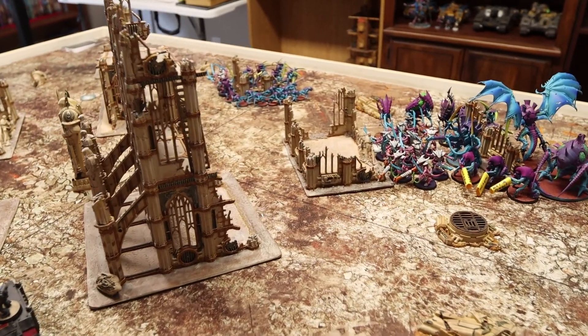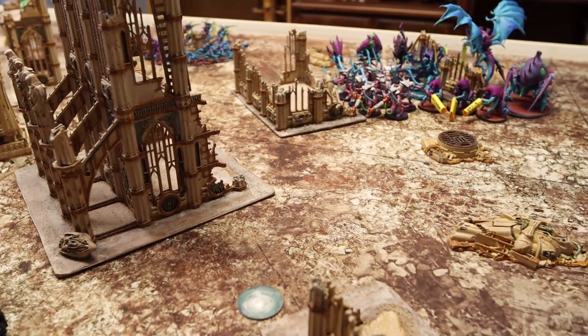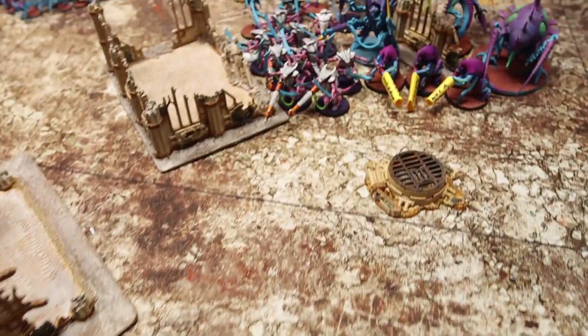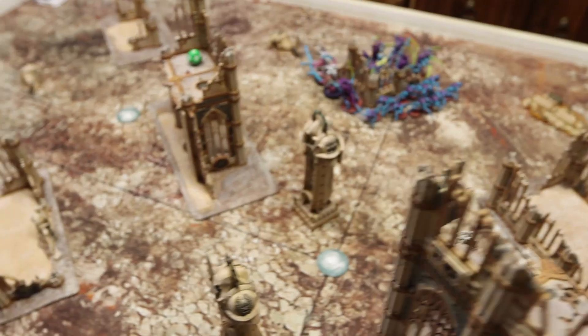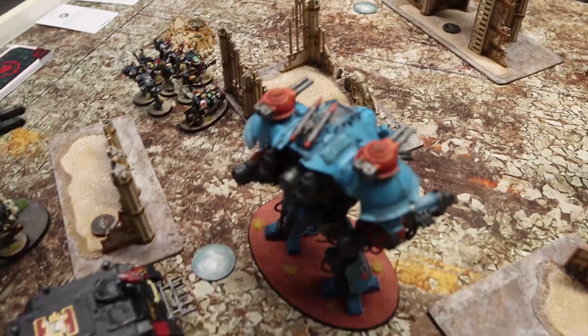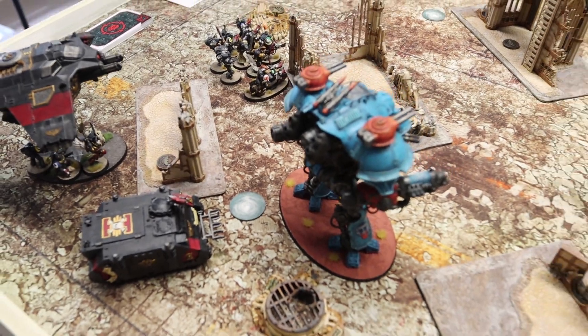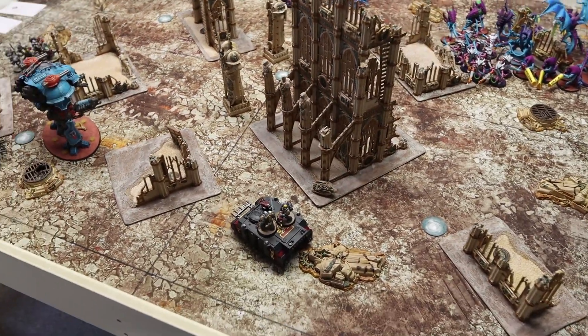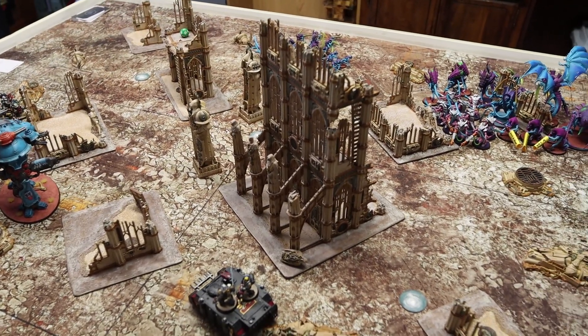Let's point out where the objective markers are. We've got one down over here, one back in his deployment zone, one dead center, one over here, and then one back in my deployment zone. That's the story and that's where the objectives are. Let's show you the two armies that are going to be fighting it out.